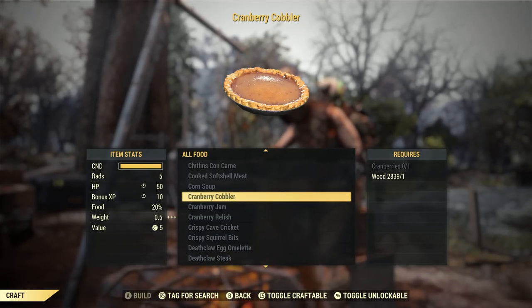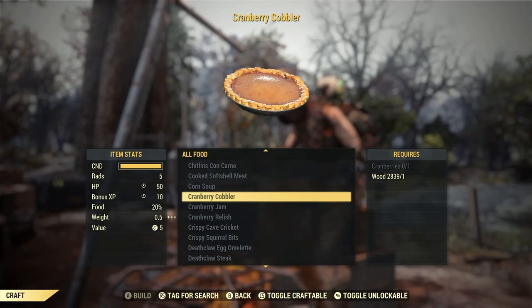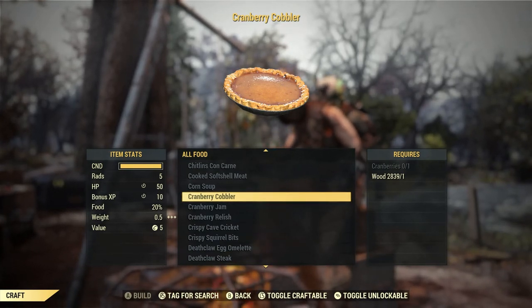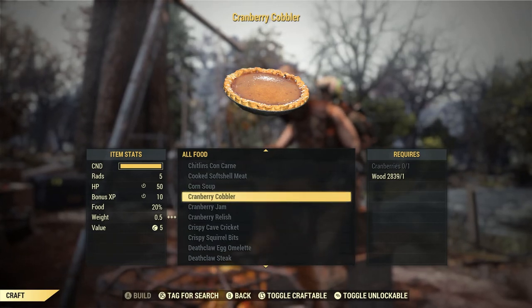Hey YouTube, welcome back to the next episode of our God series where I help you find certain items in this game. This showcase is Cranberry Cobbler, a very easy XP buff to make in this game.